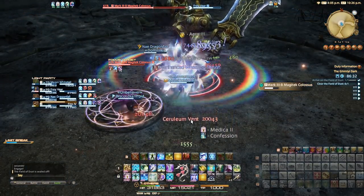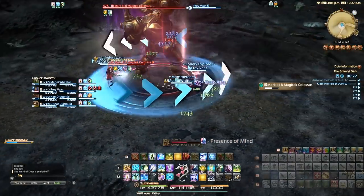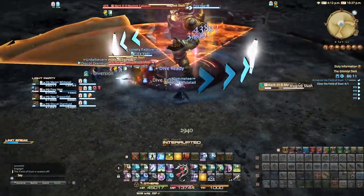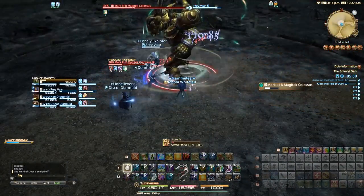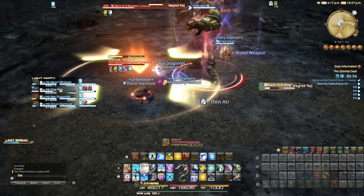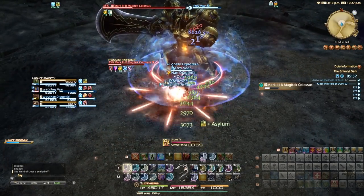At about 55% you'll see the Magitech Slash spam start to kick off in the second half of this fight, where he will do the spinning conal attack repeatedly back to back — just keep moving. In this second half you'll also start to see Magitech Ray, which is a stack marker, so you must stack together to absorb the damage.